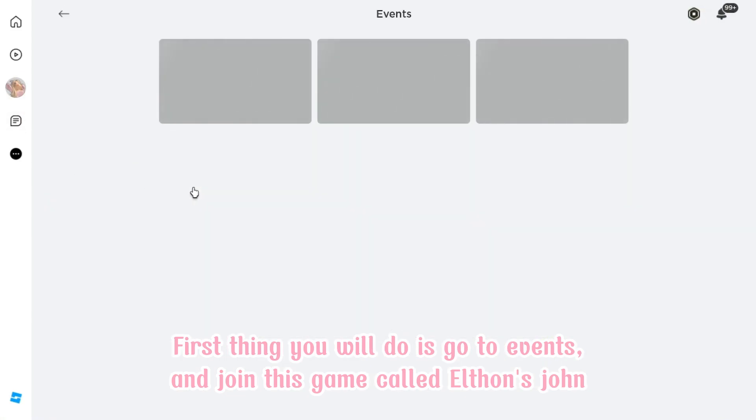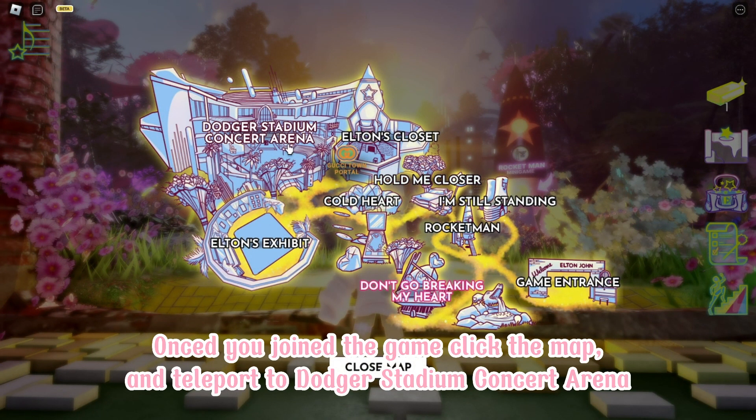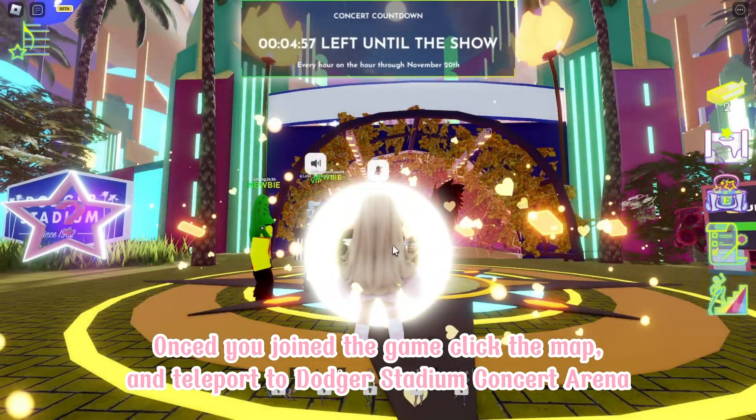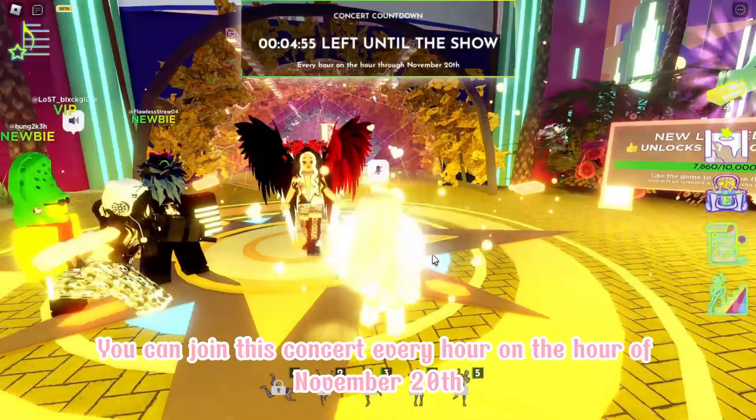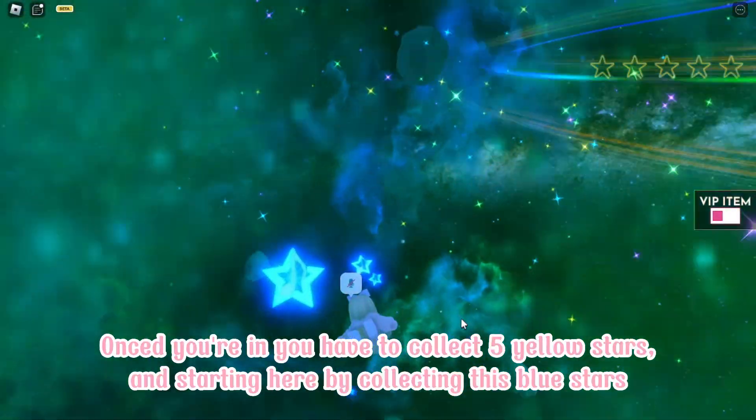First thing you will do is go to Events and join this game called Elfin's John. Once you've joined the game, click the map and teleport to Dodger Stadium Concert Arena. You can join this concert every hour on the hour of November 20th.